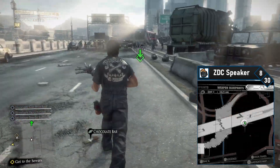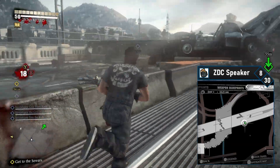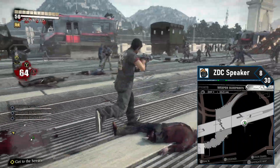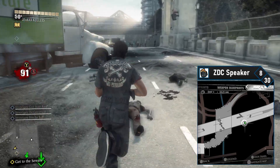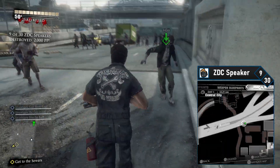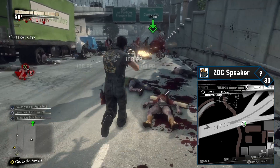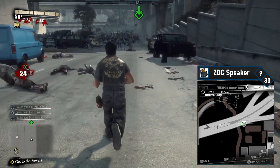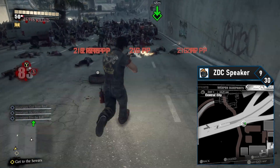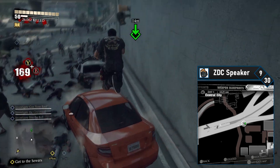ZDC speakers 8 and 9 are also on the bridge. Cross the bridge to get onto the right side and work your way towards Central City. Once you pass the busted train, you'll arrive at an identical archway on your right — shoot ZDC speaker number 8. ZDC speaker number 9 is directly in front of you. Continue driving forward on the right side. When you see the road split, you're getting close. There will be a red sedan — jump on it and blast ZDC speaker number 9. That's all for the highway.